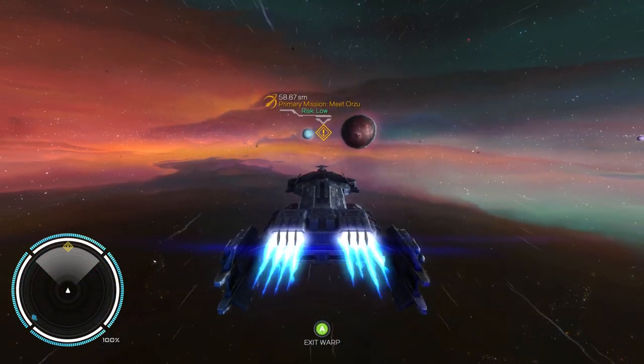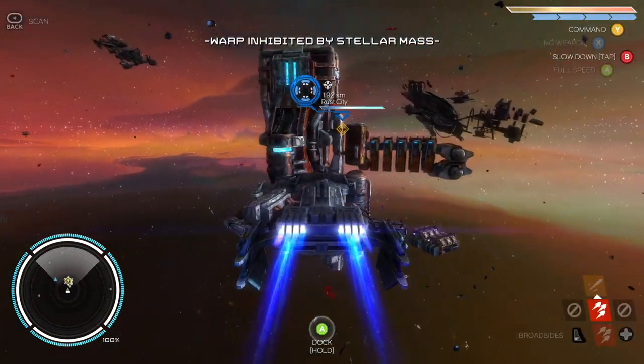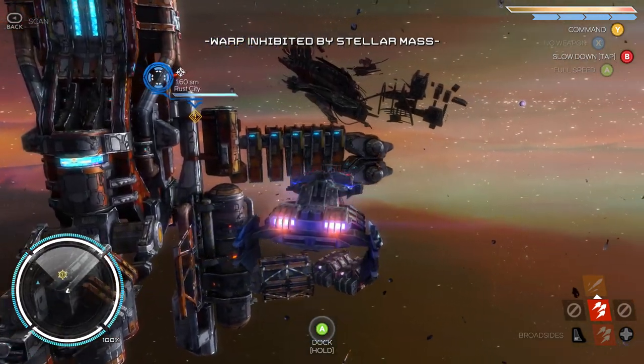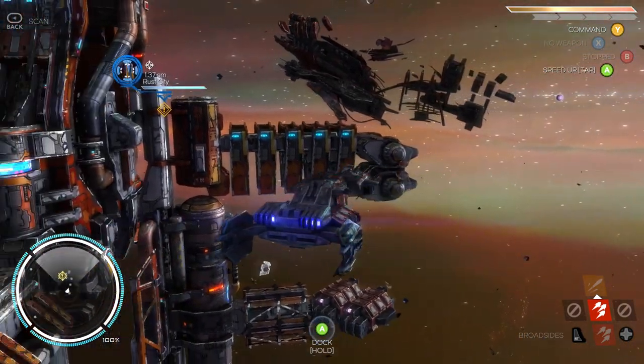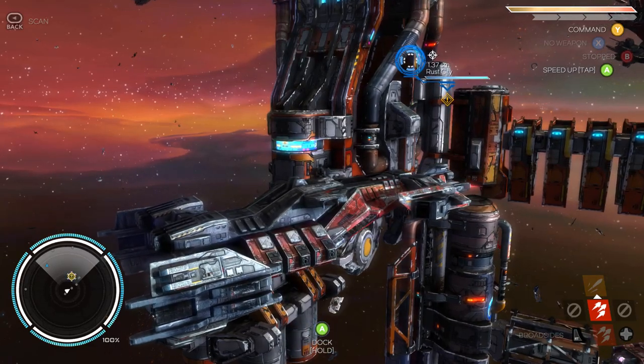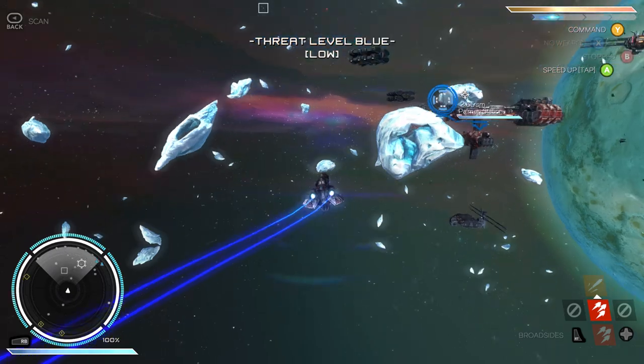Speaking of warp, they've put in safety measures to prevent you from doing dumb things — like accidentally running into a station. When you're in warp mode, any object that comes close will pull you out or slow you down so you don't ram into it. That only applies to warp; everything else you're pretty much on your own.